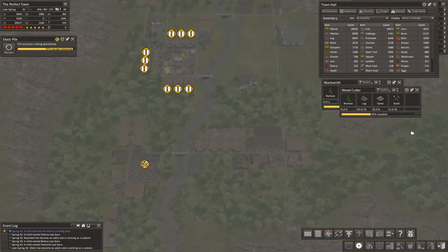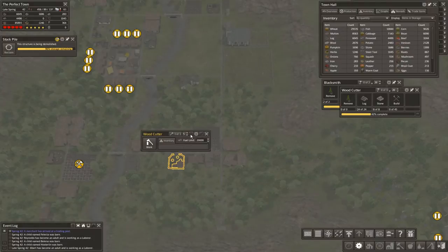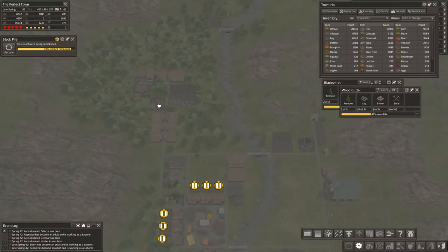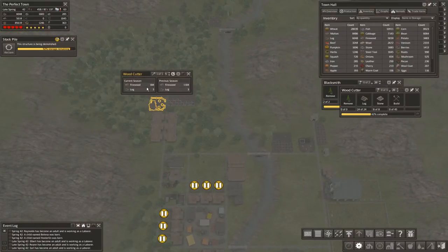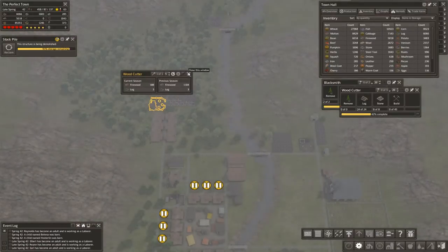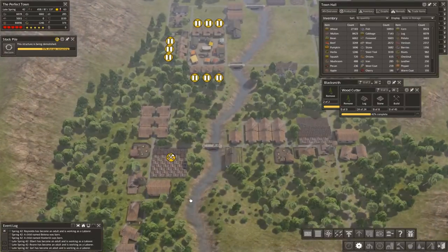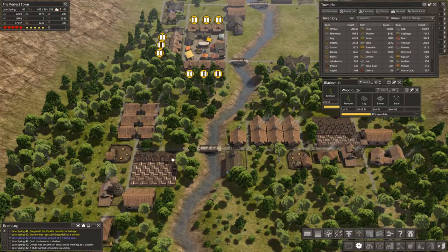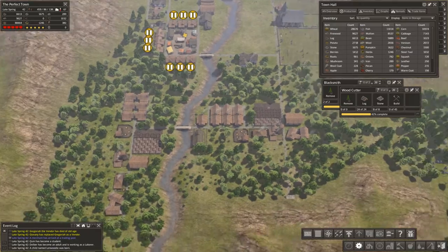900 to 1200 firewood kind of seems to be the norm from what I see, as long as everything is working as intended. Well, that's only 736. 1100 - that should be good for now, just to keep this woodcutter working.